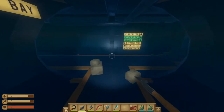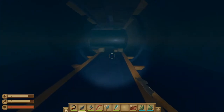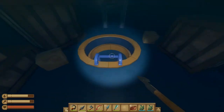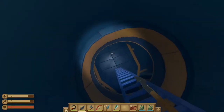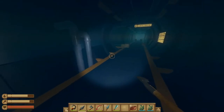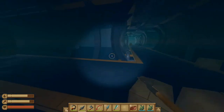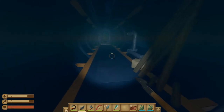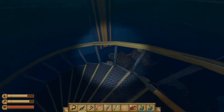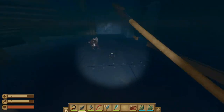We're heading towards the cafeteria so take a left here and down the hallway. Go down the ladder here and then turn around. Continue down the hallway - there are lurkers in this area so be careful of them, but we don't have to fight that one. We're going to take another left and head down another set of stairs.